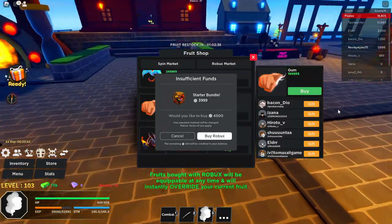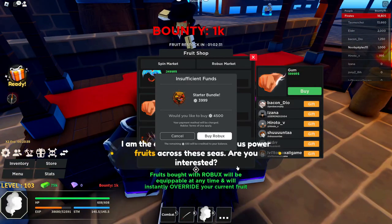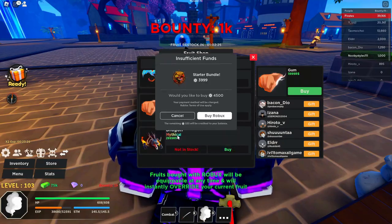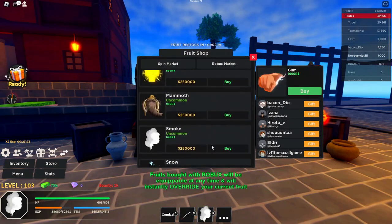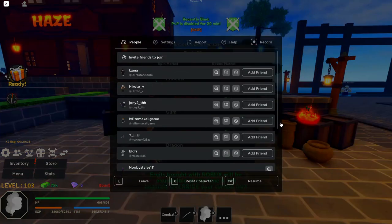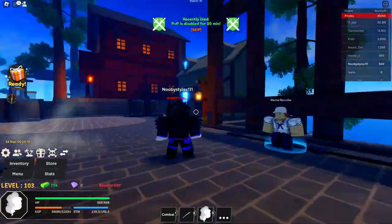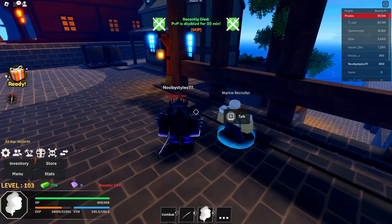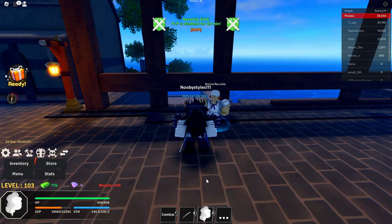After 10 minutes, go back to the fruit dealer, click on her, then close out everything. Click buy on the gum gum fruit to close that menu. Then go to the marine recruiter if you're a marine, or the pirate recruiter if you're a pirate.